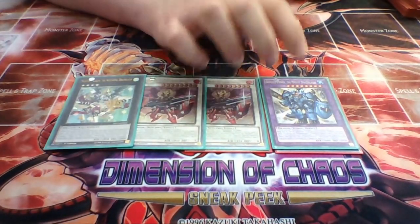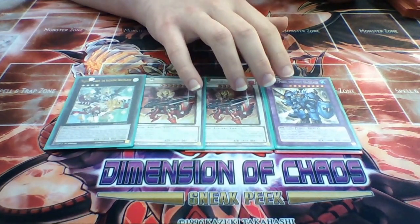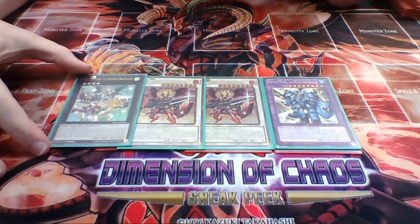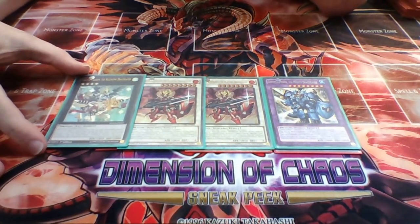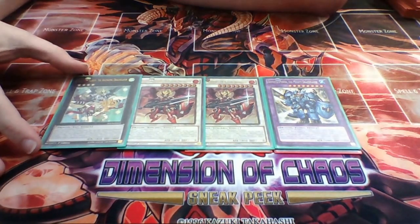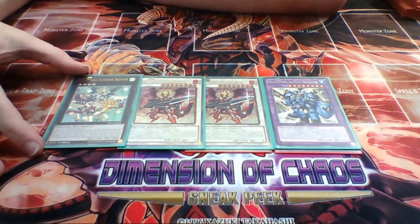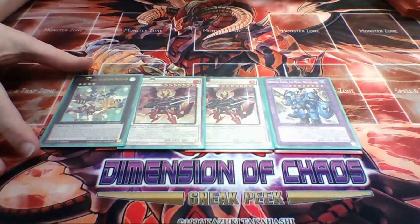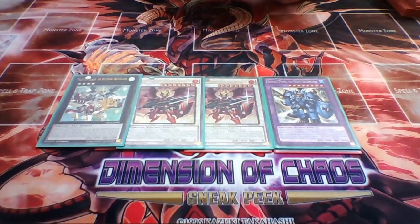Then we have Magister Paladin - this is actually why I wanted Ultimate Rares, so I'd have all my Dracoslayer Extra Deck monsters as Ultimate Rares. Magister Paladin helps when I brick but can still go for a rank 4 play. I can search out Joker, Monkey Board, or Sorcerer depending on what I need, and it can summon Dracoslayers from the Extra Deck as well. So that's all covered.